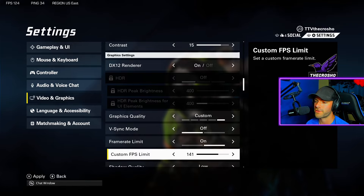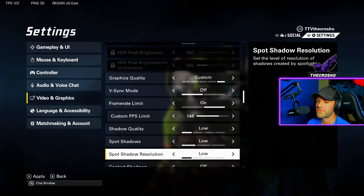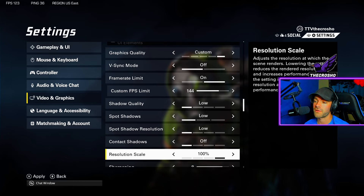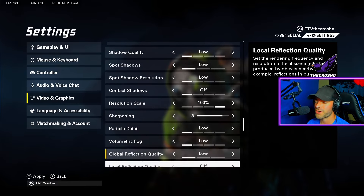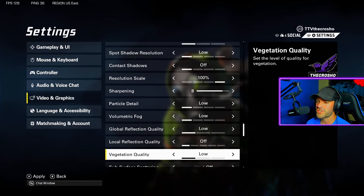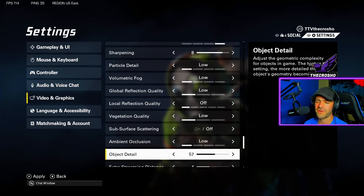Shadow quality should be low. We're setting most things low to save resources for better performance and more frames. We don't care about shadow quality, spot shadows, spot shadow resolution, or contact shadows. Resolution scale: keep this at 100 generally — lowering it improves performance but the game looks worse. Sharpening you can play around with in the firing range. Particle detail: low. Fog: definitely low. Global reflection, local reflection: low. Vegetation quality: low — keep it low, save your PC resources.